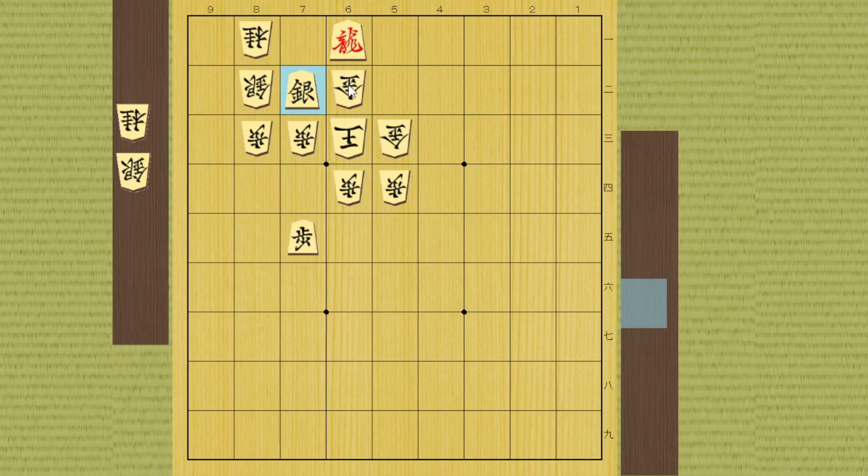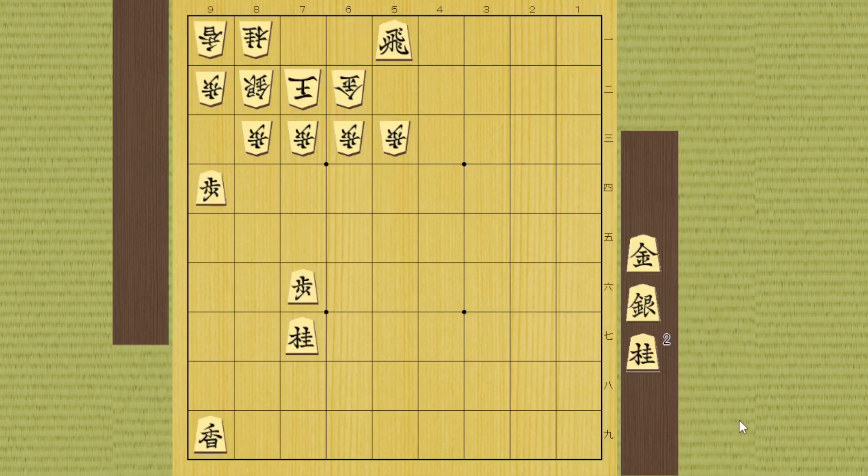Okay, next one - if you solved the previous problem you might be thinking about this drop, but in this case it doesn't work because he can take it. If you drop something he can take it and there is no further attack - he can just keep going and you're going to fail. Instead of this knight drop, you can drop one knight right here instead. He also has to take it, and then you can drop a silver right here - if silver takes it, it's check.